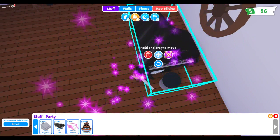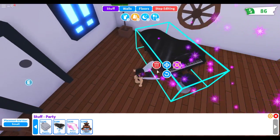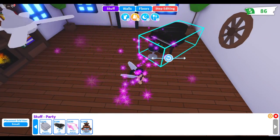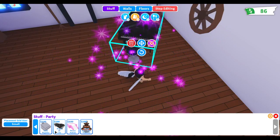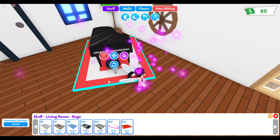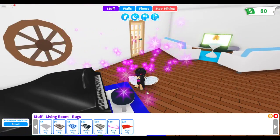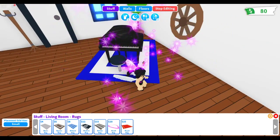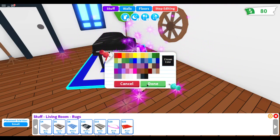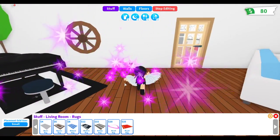I know exactly what we can do with this wall — it's a piano! I hope I have enough — yes I do! We're going to tilt this way and put it right there, or maybe at an angle like that. I think that's fine, I like it. And I think we need a rug — that's perfect, I like that! We're going to change the color though. I'll go with black — I like the black. Done, we're going with the black!